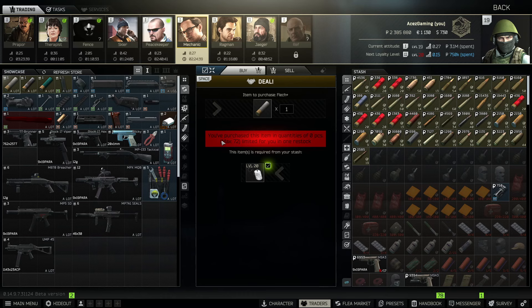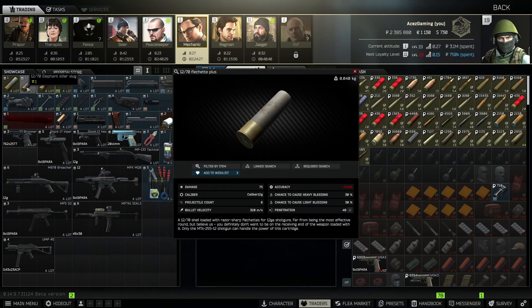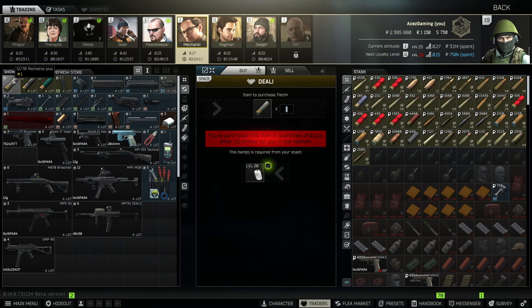The new stuff today is three different shotgun shells available from Mechanic: Flechette Plus, Elephant Killer, and Explosive. These three shotgun shells are only usable in the revolver shotgun — you can't use them in any other shotgun other than the MTS-255-12. Keep that in mind.